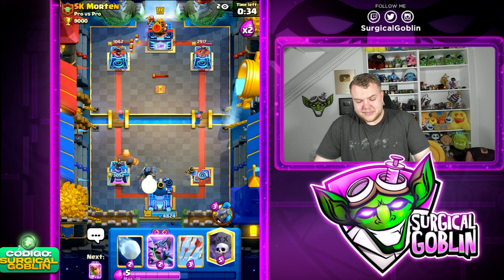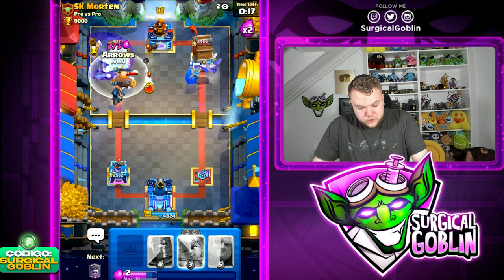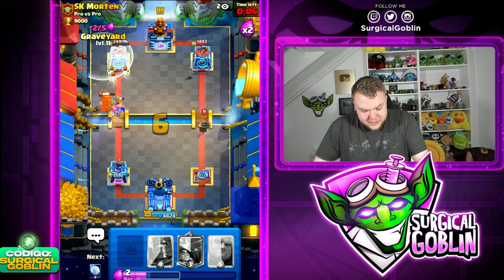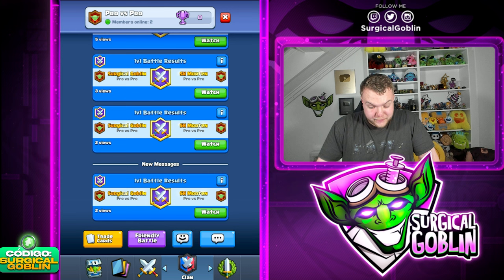Let's prepare Dark Prince behind the Giant - I'm very afraid. Let's go Arrows, Graveyard as well, Ability right side, Evo Bats on the right side. Snowball - very good snowball! Look at the right side. Please tell me it's enough - the Dark Prince didn't hit. 249 HP left - I think it's not going to be a tower. I should have gone Graveyard instead of Archers. When I saw 249 HP I didn't know what to do.